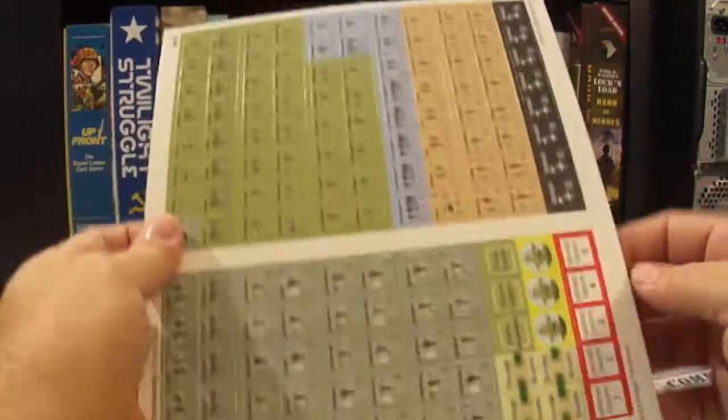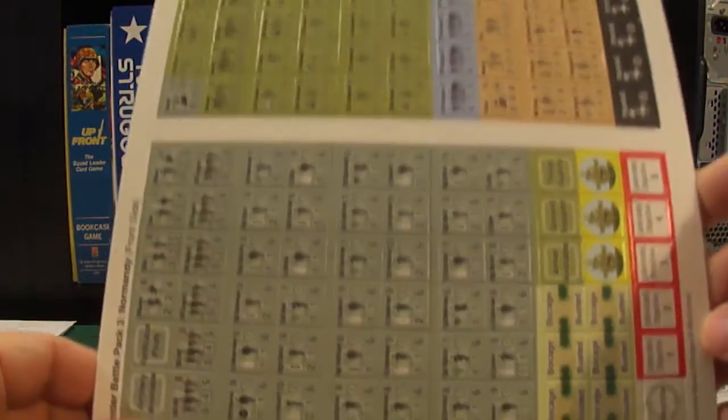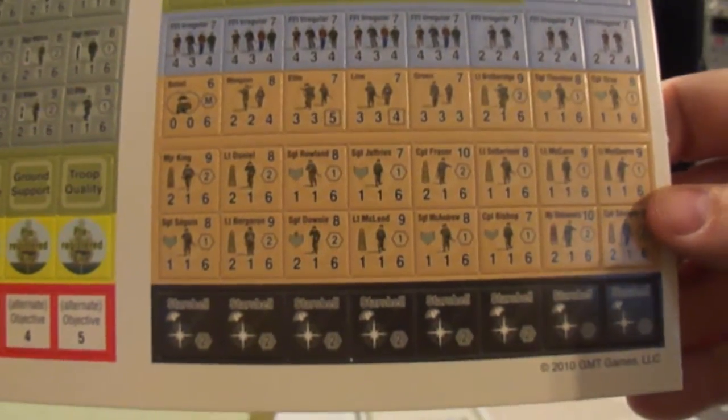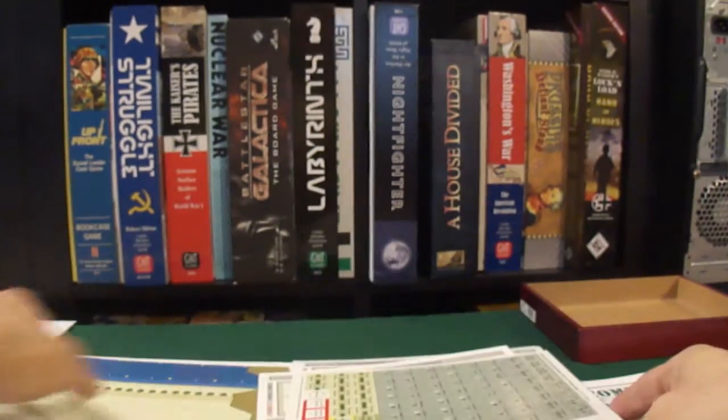And here's a look at the counters. We've got star shells, which are usually in Combat Commander Pacific, but there's some nice rules as far as night time fighting and beaches, and a couple other things I'll go over in a second.